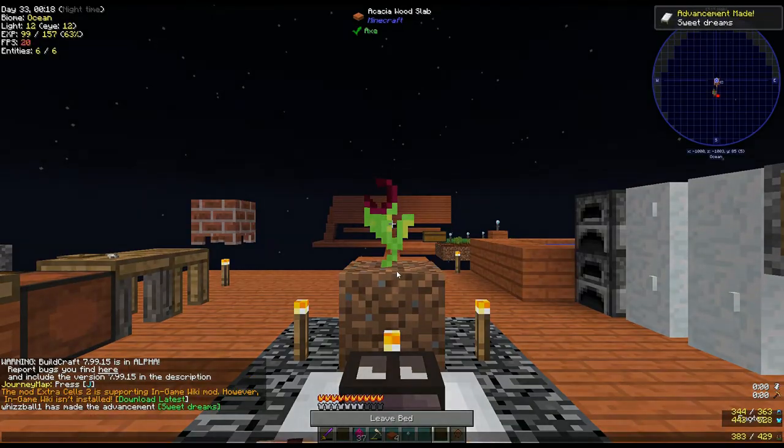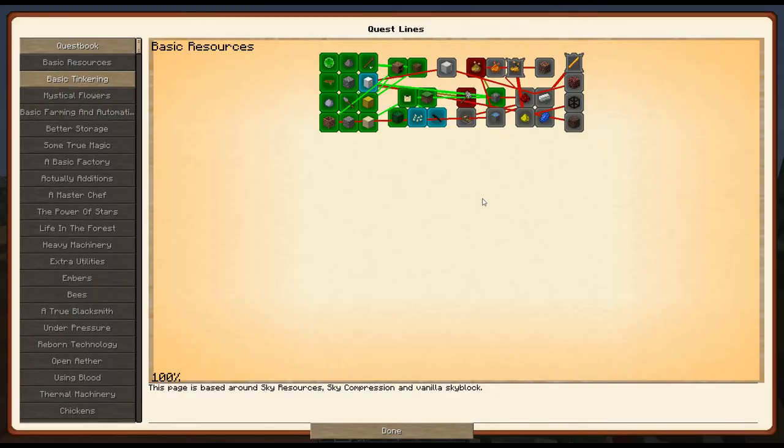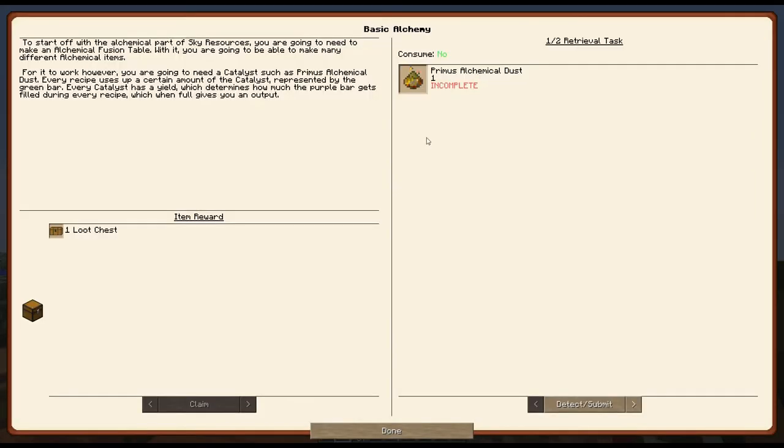Behold, a bed made with wool from strings. Between this episode and last, I completed the seeds quest so that I could make this farm. My real goal for today, however, is to make basic materials. To do that, we're going to have to start with basic alchemy.